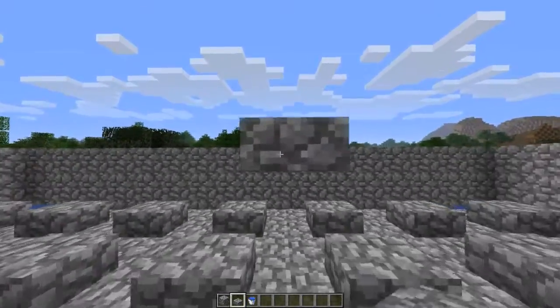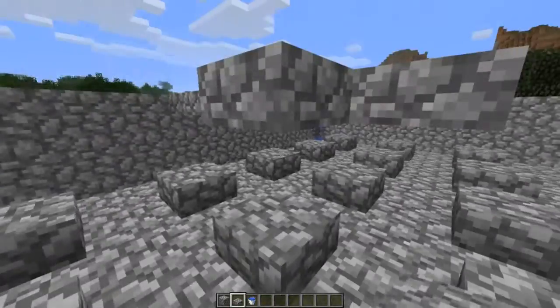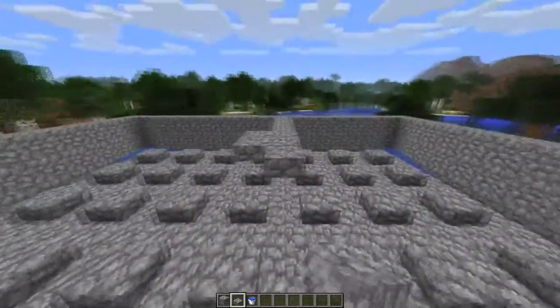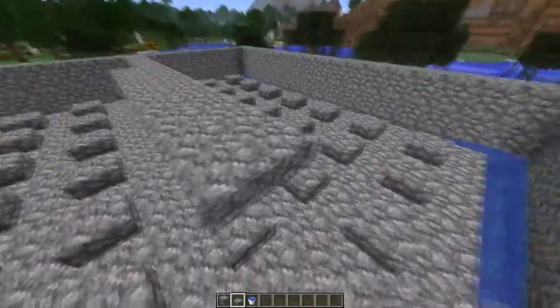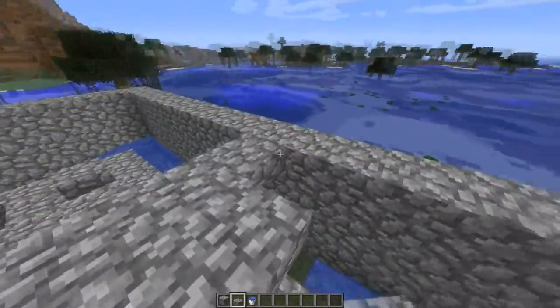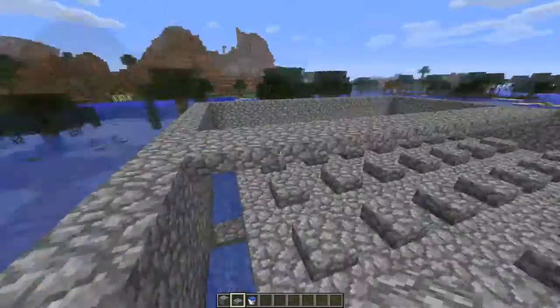Now we have to do the roof using half slabs on top, so the slimes sit just under a block and can move through easily. That's why we're using half slabs and not normal blocks. The roof takes the longest because half slabs are a pain, but they conserve resources.